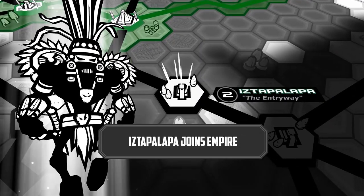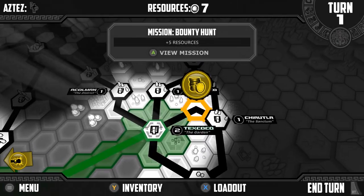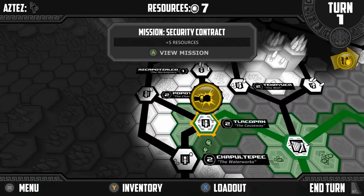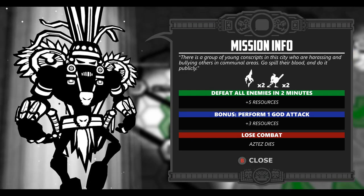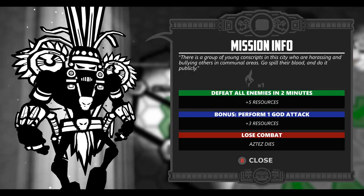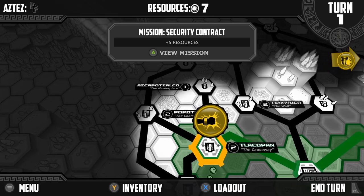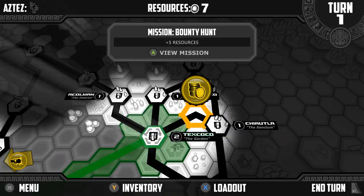So we get Ixtapalapa — nailed it. So that's it. Oh no, we can go do these other events too. We can definitely do these other things before we end the turn. Let's check out some of these here to get some more resources. Perform one god attack — hopefully we can get to that. Oh, let's view the mission. We can only do one. Yeah, it looks like we can only do one in this situation here.